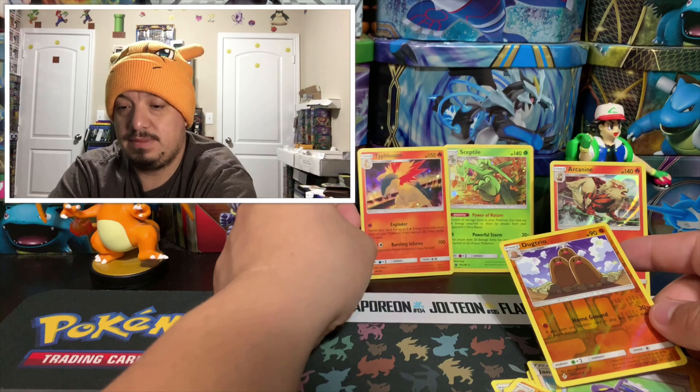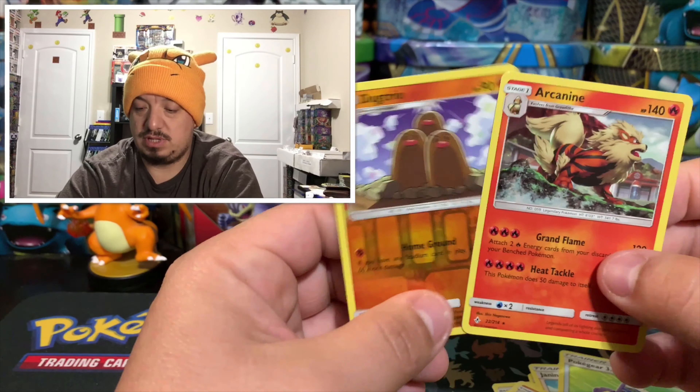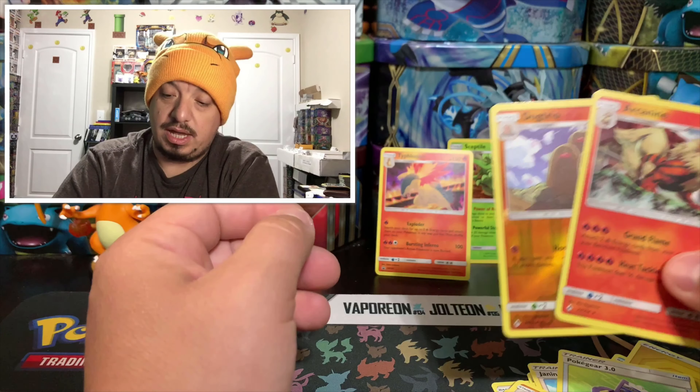So we have one regular rare holographic for Sceptile, and for Typhlosion we got a reverse holographic rare. Those are our two best pulls for today's opening. I really hope you guys enjoyed today's video — don't forget to thumbs up, subscribe, hit that bell, share the channel. I'll catch you guys on my next video or live stream. Thank you for watching, have yourselves a great day!